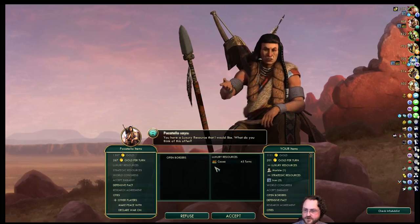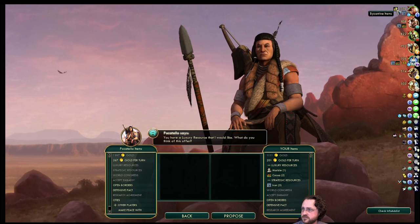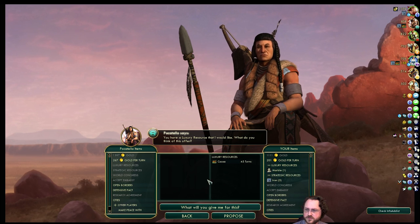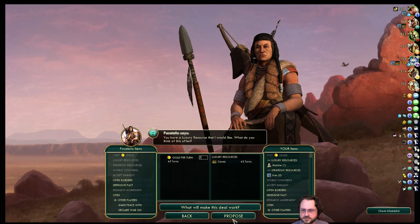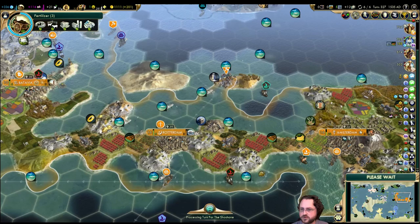I should just start queuing them up. Cocoa for open borders with Byzantium — no, are you crazy? Byzantium actually has gold, which makes sense — maybe because I traded my last one away. Let's just do cocoa for like seven gold per turn. They don't really like me right now, so let's go back to Theodora because she does like me.